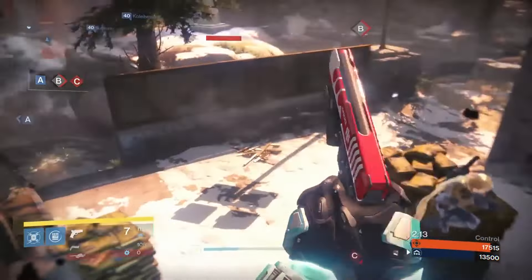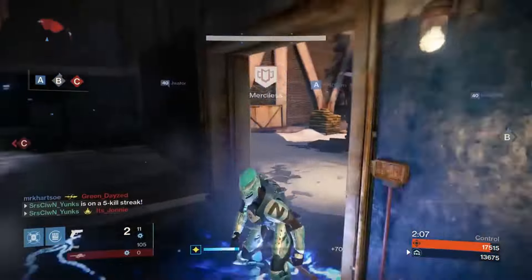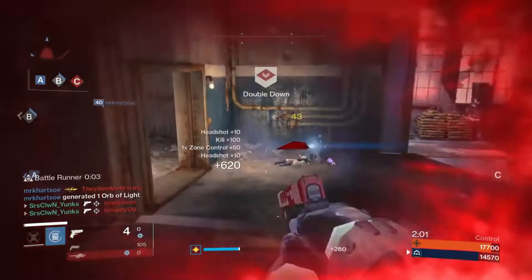Since sidearms are close-range weapons, I would always recommend a pulse rifle or a scout rifle as your primary. Of course, you could still run hand cannons and auto rifles, but you won't have as much range variety.